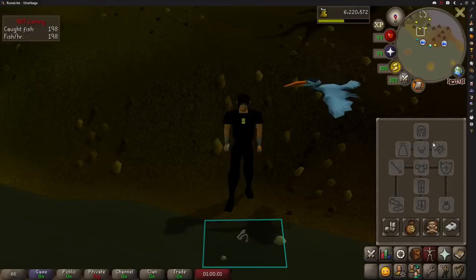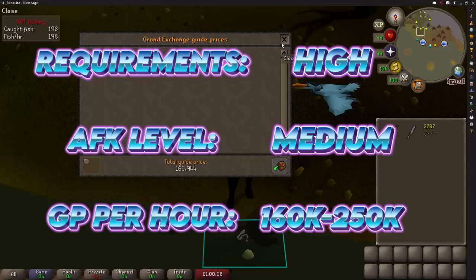The pools move around every minute or so, so that's the only clicking you'll be doing. It earns around 163,000 GP at level 88 fishing and according to the wiki it's about 250,000 GP per hour at level 99.